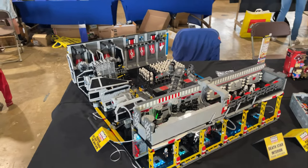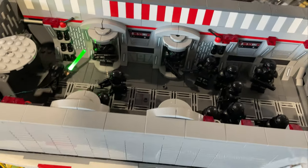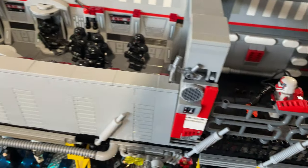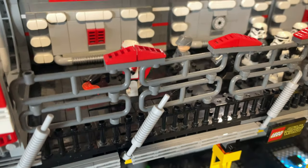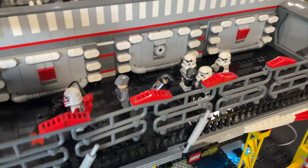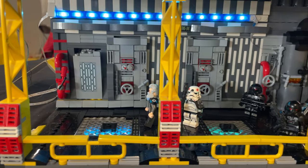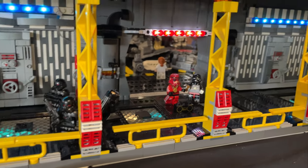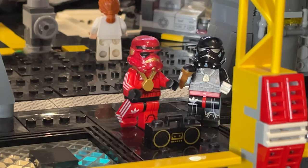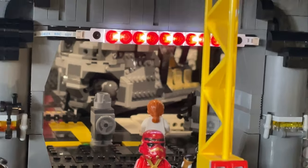So we have this big Death Star interior by Mark Hutchins. Going through this, you've got a dark trooper hallway — a nod back to The Mandalorian — some shock troopers and some reinforcements in there. Coming down here it's always looking pretty cool, more dark troopers as well.